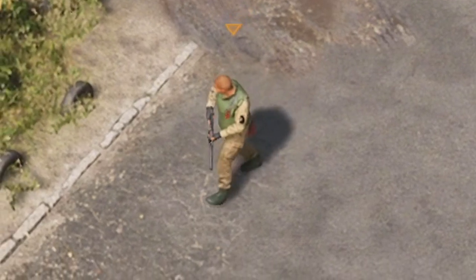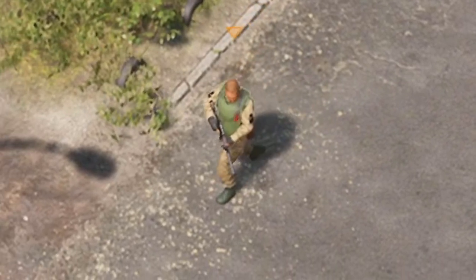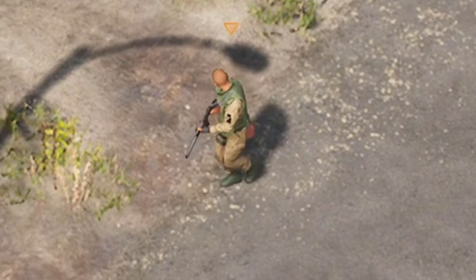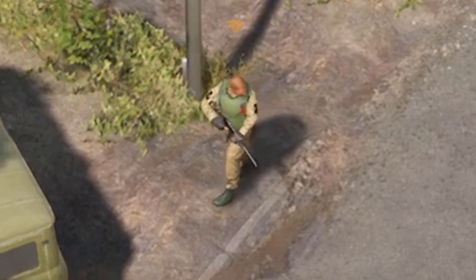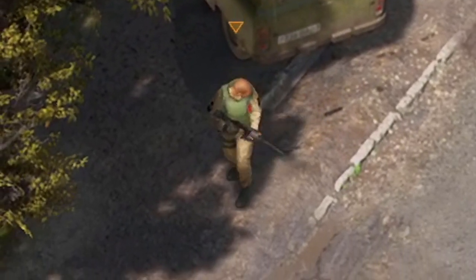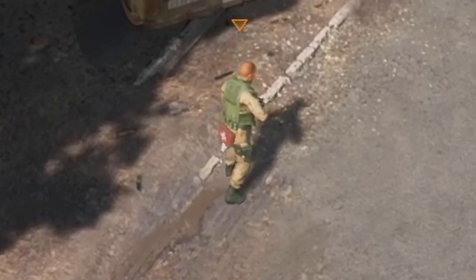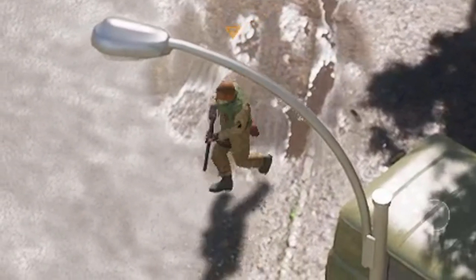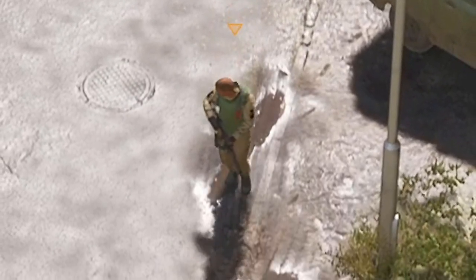It looks even cooler when you're walking. Notice the difference when he's looking to his left side — he doesn't turn as far, because he's a right-handed shooter, so it's easier for him to turn to the right side.